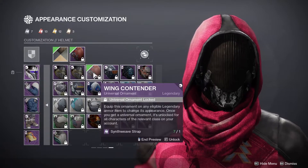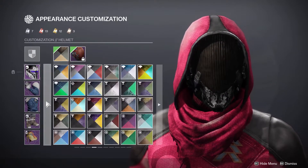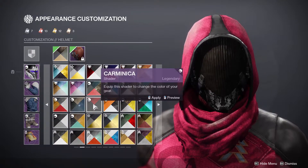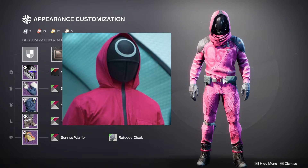And then finally, you have the Wing Contender. This is actually my personal favorite. If you pair this with the Kerminica shader, you get that nice pitch black look. And if we compare it with the image, it looks similar. Obviously you don't have the symbol on top of it, but you can tell — if this person was running around in EDZ or anywhere else, you would know right off the bat that this is a character in Squid Game.